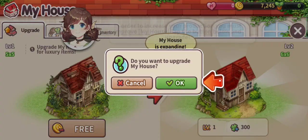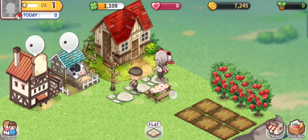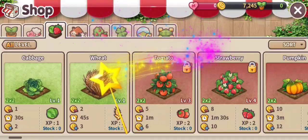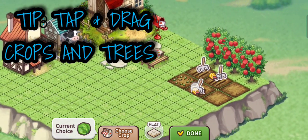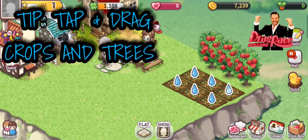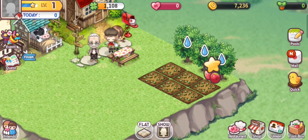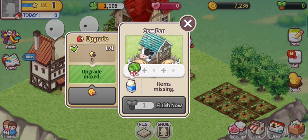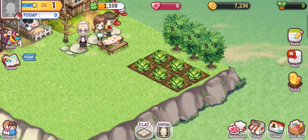Let's continue with this tutorial. Just update your house like that. By the way, here's a tip: if you need to plant cabbage, just choose cabbage and then tap once and drag your finger all over the crops — it will automatically plant the cabbages. You can also do that to water the crops: just tap and drag. You can do the same for trees as well.